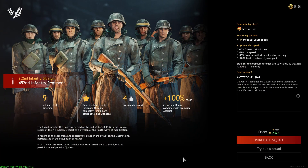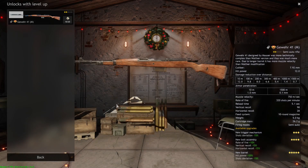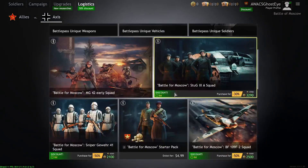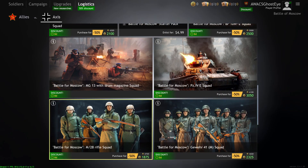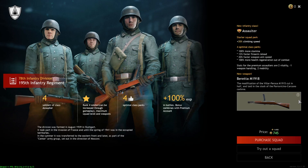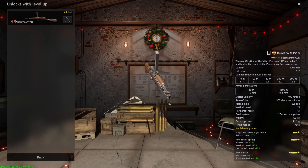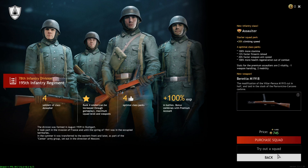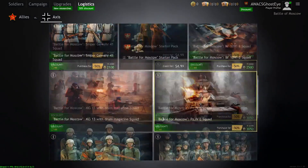The Gura 41M Squad — not a bad squad. It's a Gura 41 platform and you get nine troopers that you can swarm objectives with. Definitely worth it if you want a big trooper squad. The Brita M19-18 Squad gives you four assaulters with the Brita M19-18, a weapon found in Normandy and Tunisia. The problem is it fires really quickly and runs out of ammo fast. For 10 bucks it's a viable option if you're on a budget.